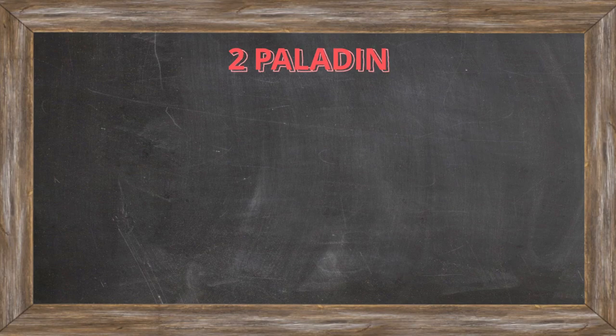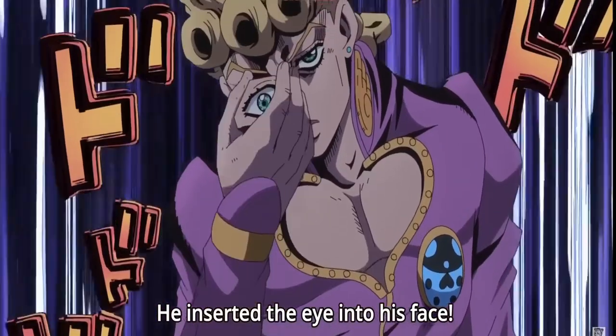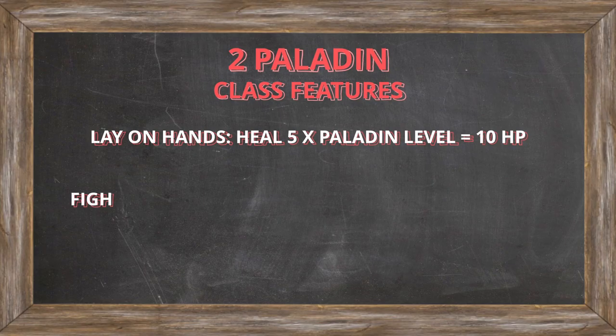Our next class will be two levels in Paladin. This gives us access to the Lay on Hands class feature, which allows us to use our action to heal an amount of points equal to five times our Paladin levels — so in this case we'll be able to heal 10 HP. In addition, we get a fighting style of our choice, which will be the Defense fighting style for an additional plus one to our AC, bringing us up to 19.